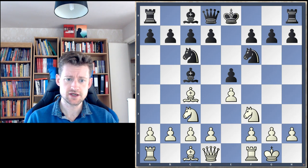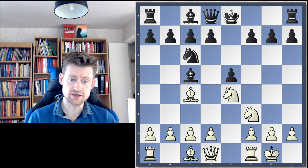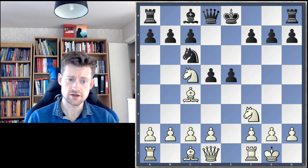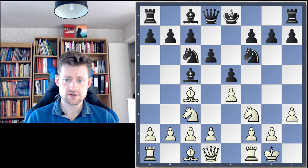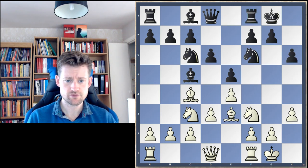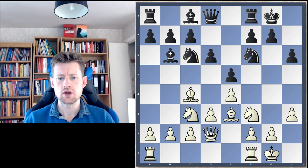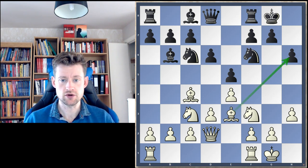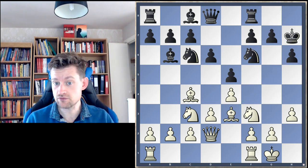Black played d6 here. It's important to note that the fork trick doesn't work due to the hanging Bishop on c5 — White simply wins a piece: Knight takes e4, d5, Knight takes c5, and White is a piece up. Both sides carried on with their development. White played Queen d2, possibly hinting at sacrificing the Bishop on h6. Black decided to cut that out altogether and played King h7 just to defend h6.